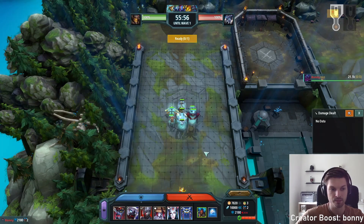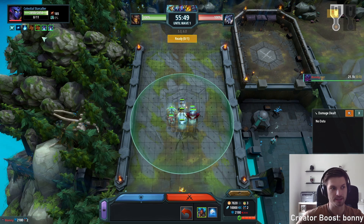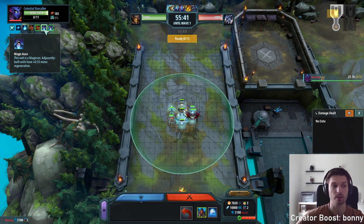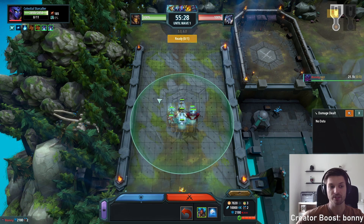I've prepared some units here to demonstrate how much of an impact this could be. Let's say we have a Starcaller here with the Amplify Magic ability at 0.7 mana per second, plus an additional Magician. As you can already see, this value is a lot better if you have a very small mana pool.